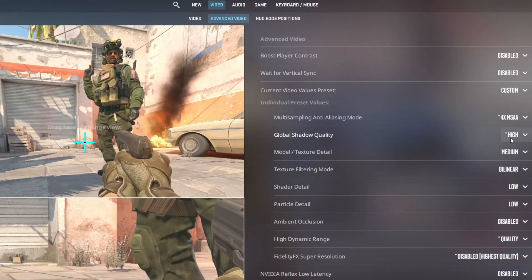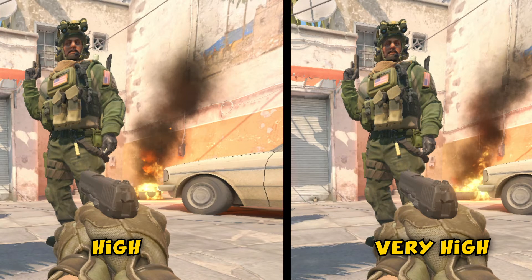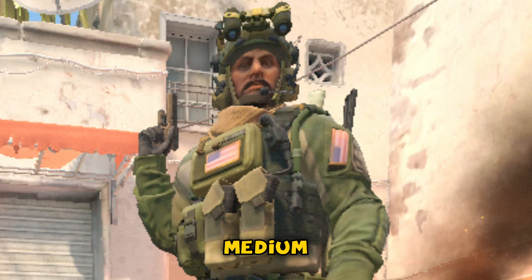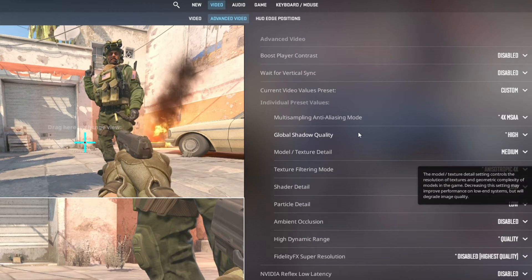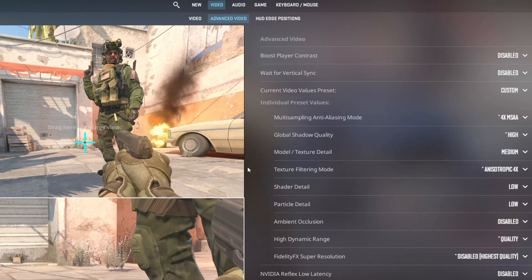Global shadow quality is High — gives a significant advantage by making shadows react to any light source, allowing you to spot opponents before they even show up. Model and texture detail is on Medium — only affects texture quality, which doesn't give any advantage but enhances the visual aspect of the game. Texture filtering mode: Anisotropic 4X — similar to the previous parameter, it only affects texture quality.